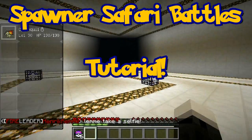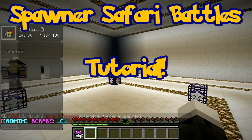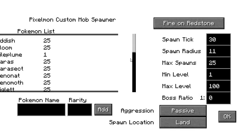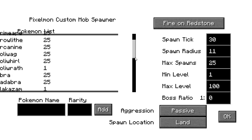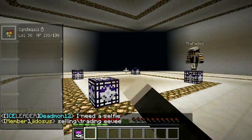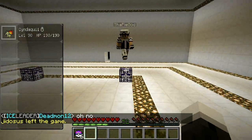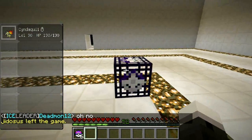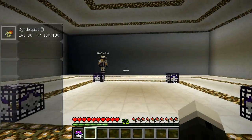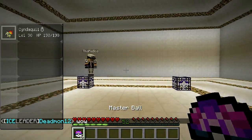Hello everyone and welcome to a brand new mini game that I've just created today, and it is called Spawner Safari Battles. The general idea is you have several spawners set up and they have every Pokemon in the game in them. You're going to want to get one friend or a couple friends, and you each get 6 Master Balls to start with.